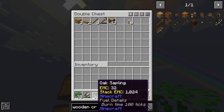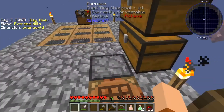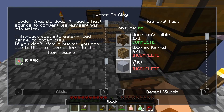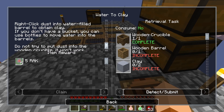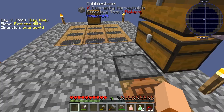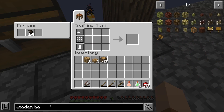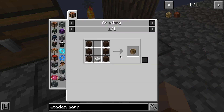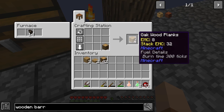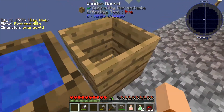Next we need to figure out how to take the water out and put it somewhere, which gets us into the wooden barrel. The wooden barrel is basically just a tank — it allows you to capture things. So the wooden barrel is where we take the water from the crucible and store it.